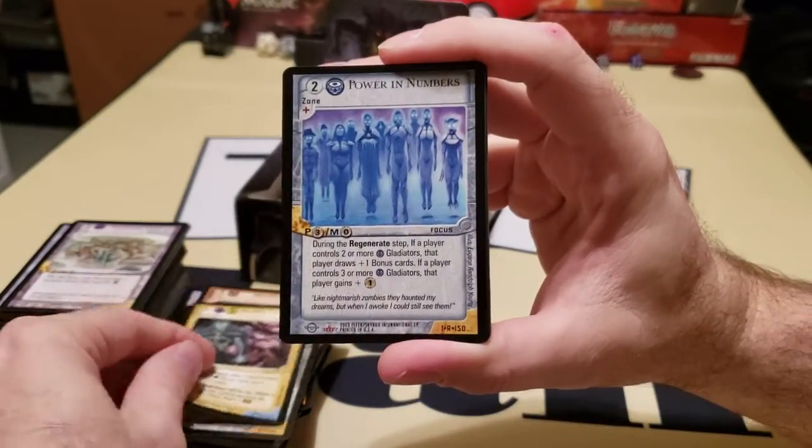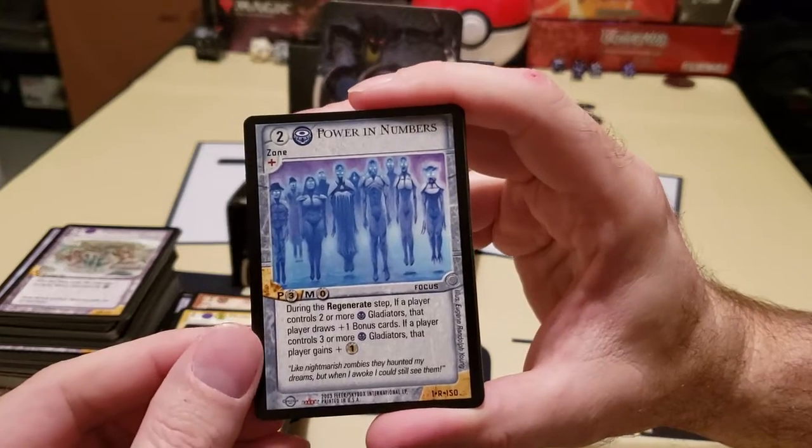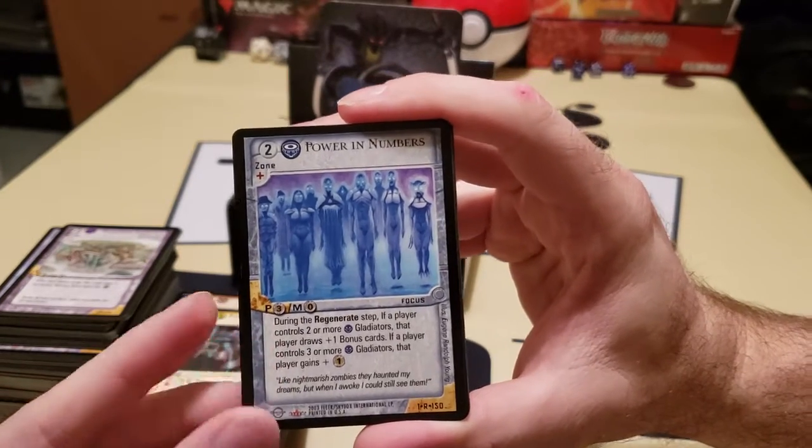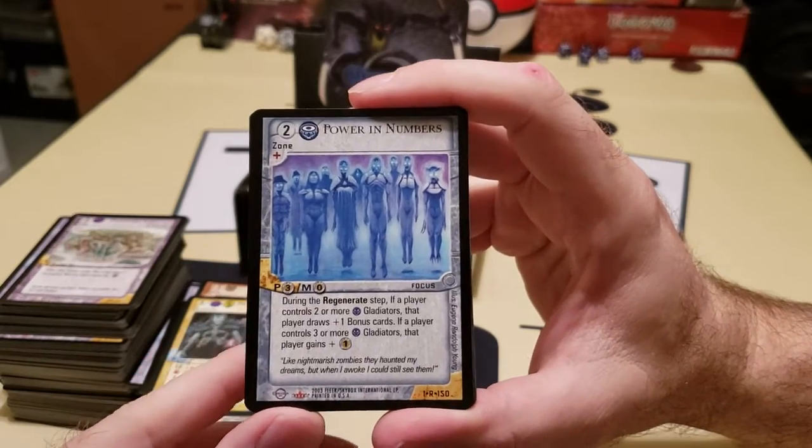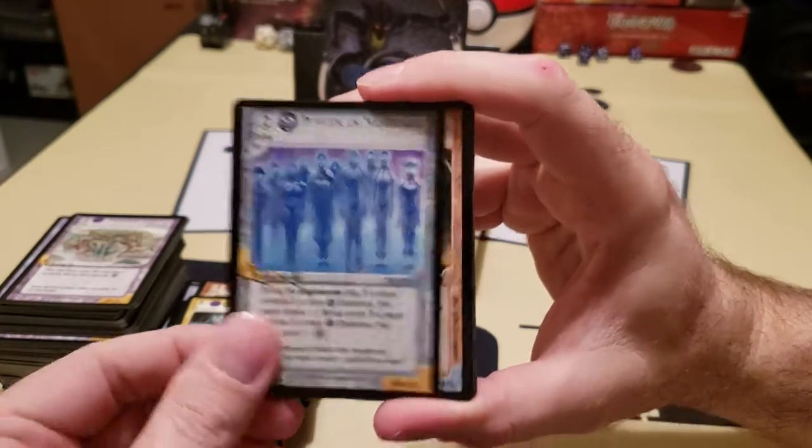Prince of Gates. Here's your rare — another zone. Power in Numbers: during the regenerate step, if a player controls two or more gladiators, that player draws plus one bonus card. If a player controls three or more gladiators, that player gains one CP.